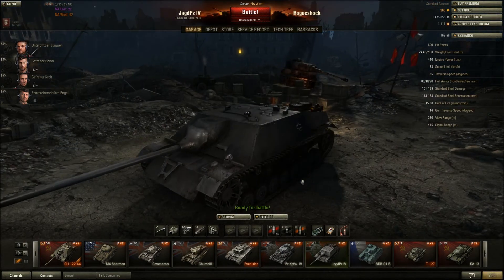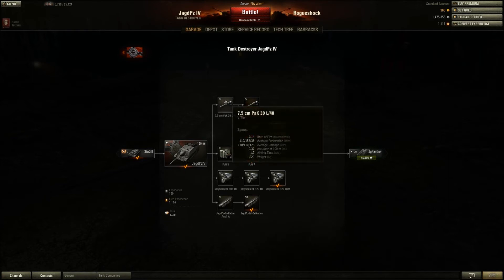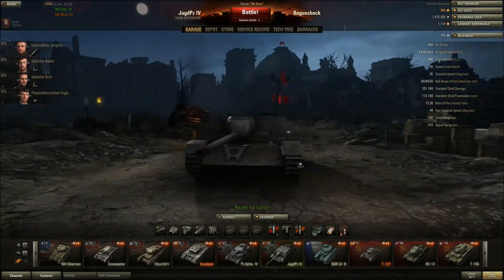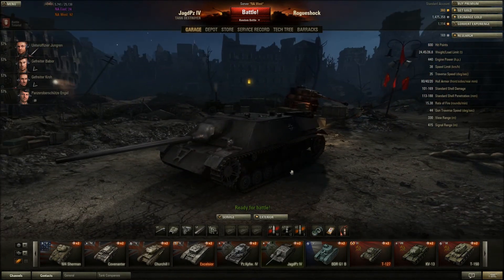Jagdpanzer IV — I just got this. The German grind is a pain — you always have to get the tracks first even though you might already have three-quarters of the tank researched. It's terrible in stock form because you have to use the stupid L48 that I just mentioned on the Panzer IV, which does penetrate but moves so slowly. It's garbage stock, as most people say about any tank. But now that I've used the L70 that the StuG III has, I don't mind using it.